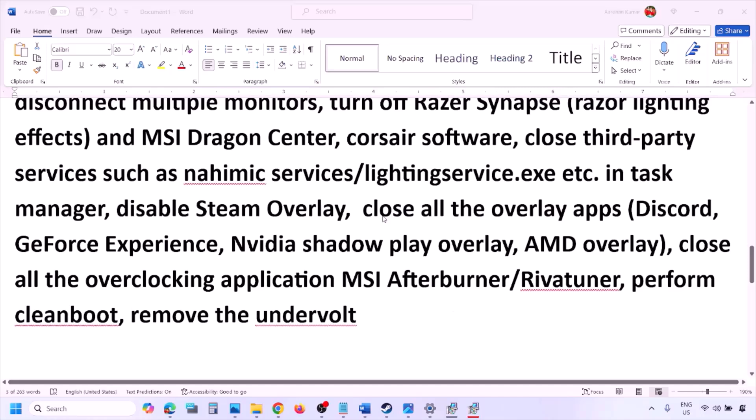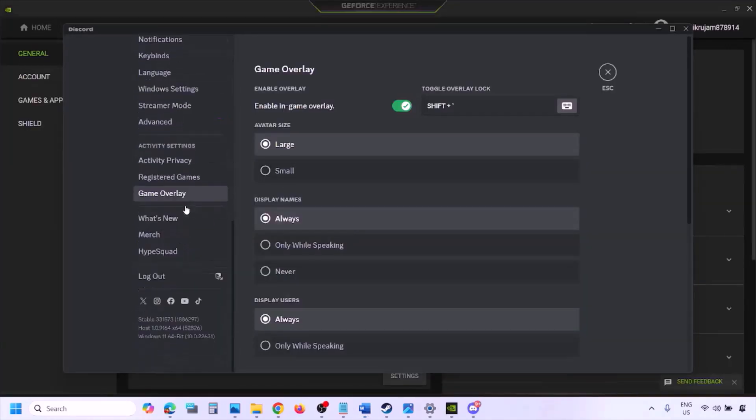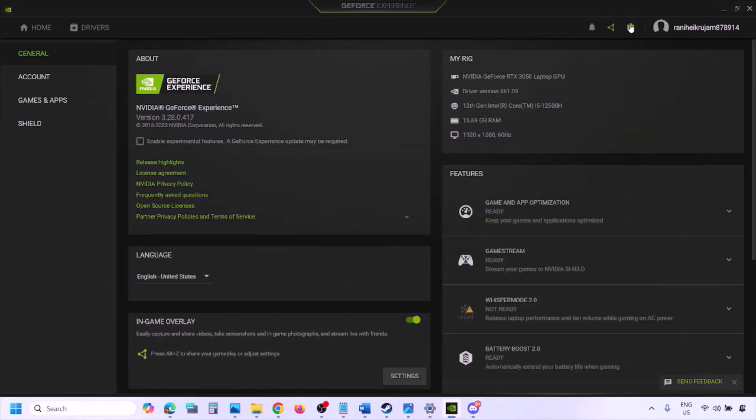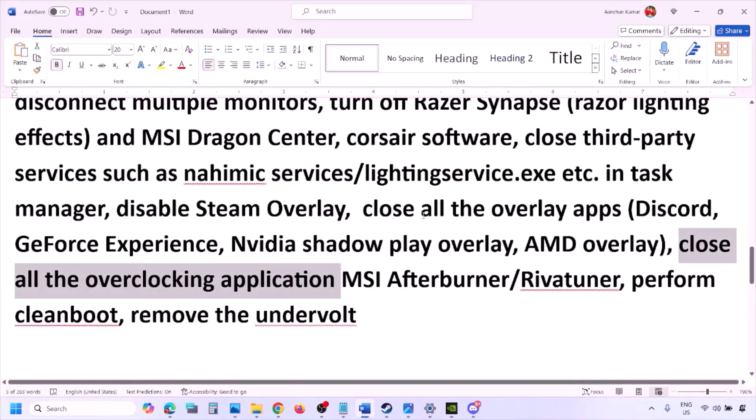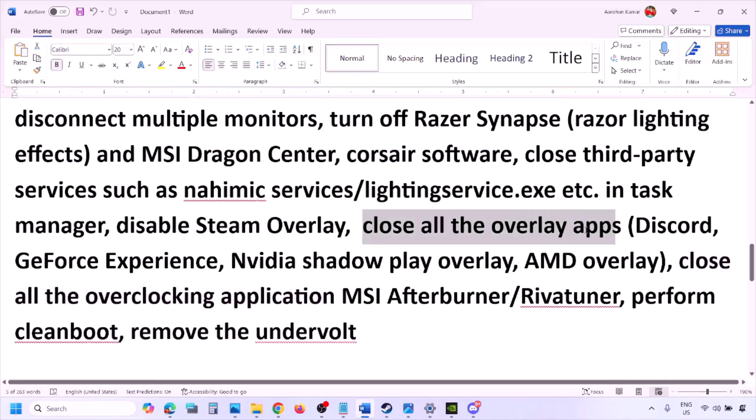Also, if you have any other overlay application like Discord or GeForce Experience running, you can turn those off too. In Discord settings, go to Game Overlay and turn off 'Enable in-game overlay.' In GeForce Experience, click the settings icon on the top right and turn off in-game overlay. If you have any other overlay application, turn off the overlay in that application or simply close all overlay applications.